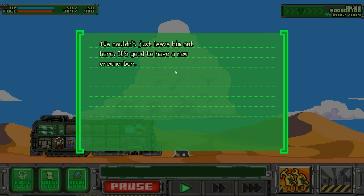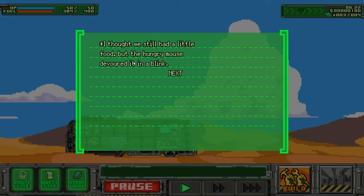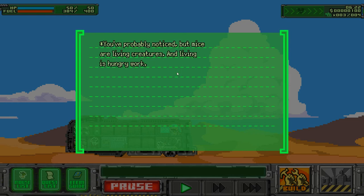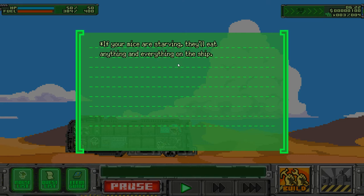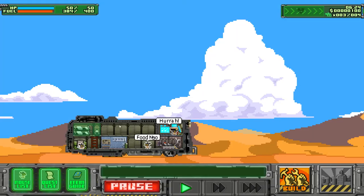We couldn't just leave him out here — it's good to have a new crew member. We have a new mouse! The hungry mouse devoured the food in a blink. Mice are living creatures — when you select a mouse, he ate all of our cheese already. You need food to make it to El Dorado — be careful you don't run out. If your mice are starving, they'll eat anything and everything on the ship.